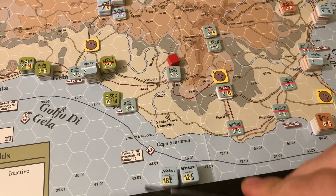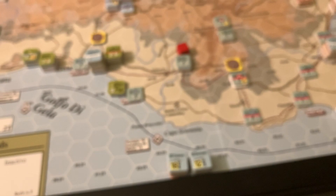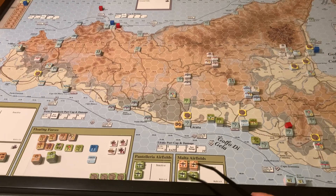Another way the Axis can score is by targeting the Allied naval units — there's a huge group of naval units including aircraft carriers, Commonwealth air units, destroyers, and cruisers. These are going to be able to bombard the coast with their artillery value, and the Axis are going to want to try to sink or damage them, since they score points at the end of the game for Allied naval units that have been hit.